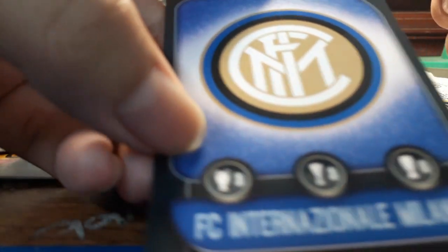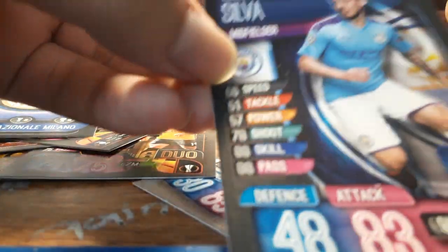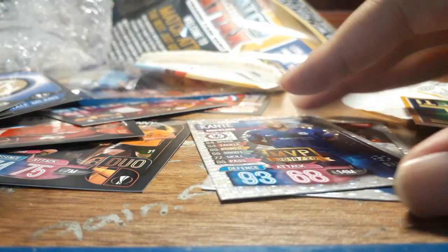We got a Chelsea midfielder. We got a duo - Doherty and Johnny. Aubameyang from Arsenal, Amadou Diawara, the Inter Milan batch with three on each side. Thiago Silva, Ben Davies. And an MVP - N'Golo Kante. It's a decent pull so far, not so bad, but not so good either.